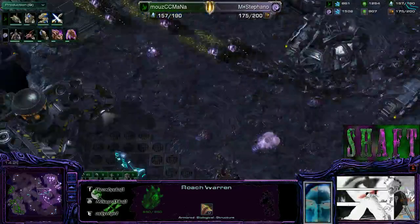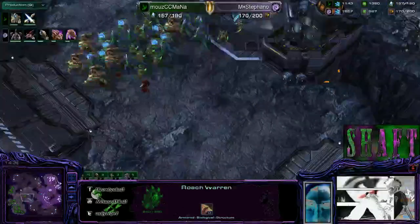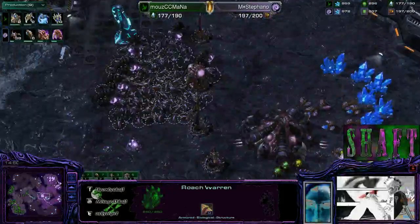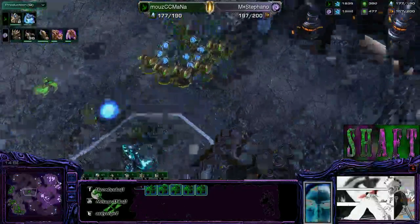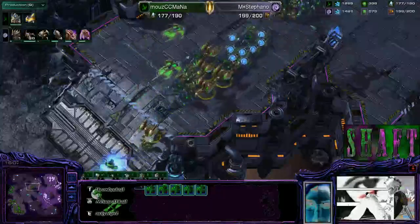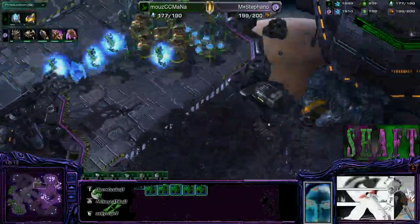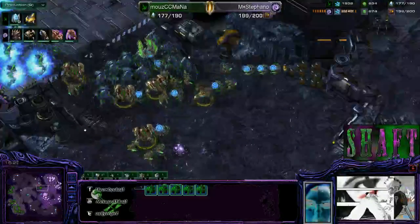Kind of a slow game actually, but I like how Stefano's not forcing anything. I find in my own play when I make all these units I feel like I've got to use them — but those could have been drones. I like the patience of some of these professionals. Mana might be being a little too patient though — Stefano is starting broodlord tech. Mana's going to have to kill Stefano right now or he's going to lose. There are four archons in the mix, which will make it very difficult for Stefano without absolutely perfect force fields.